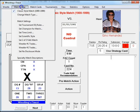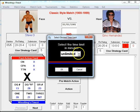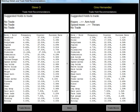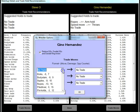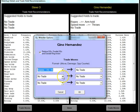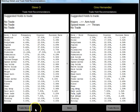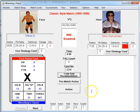Back to the game screen — now that our two wrestlers are selected, you still go in and set up your rules for this match. The only thing I'm going to change is I'll set the time limit to 20 minutes since this is an opening bout. Hit OK, then we go to our trade hold recommendations. There are no suggestions for Steve O, but for Gino the suggestion is to switch out of ropes and speed moves. I'll swap in arm holds and throws and drags. Click Done and we're back to the game screen, all set up.